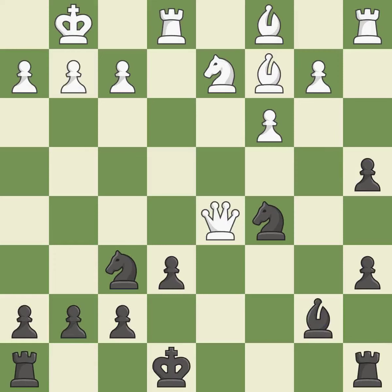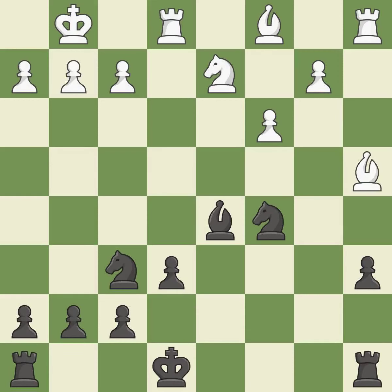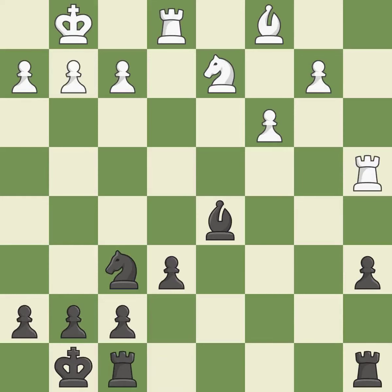This wins a pawn. Recaptures. Capturing that pawn wins material. Takes back. Recaptures. This threatens to kick a bishop. The rooks can see each other now, allowing them to provide mutual defense. This overlooks an opportunity to kick a bishop — it is a mistake.